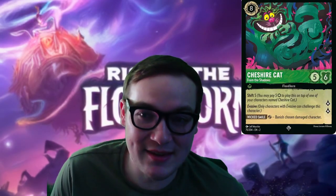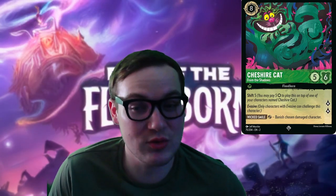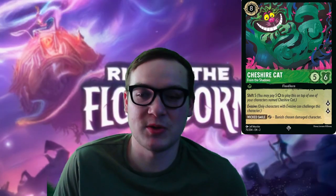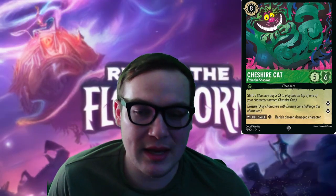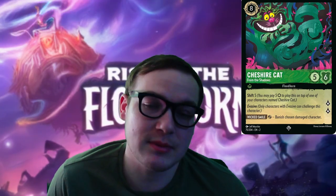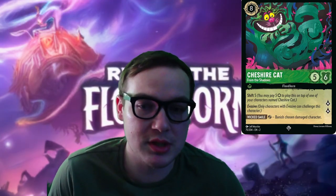Of the highest tier ink in the new set, I believe is Cheshire Cat — From the Shadows. Five strength, six willpower, eight inkable cost, quests for two lore, Shift 5 with Evasive. And of course there's an effect — and it isn't a negative effect. It's Wicked Smile: exert to banish a chosen damaged character. This is a high-end drop.